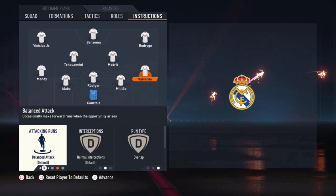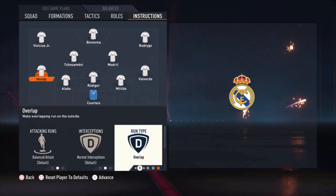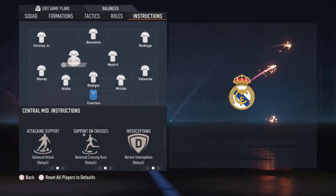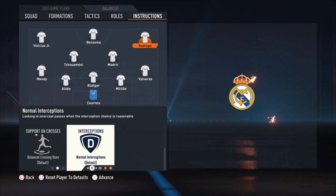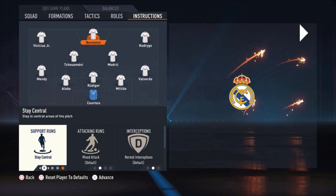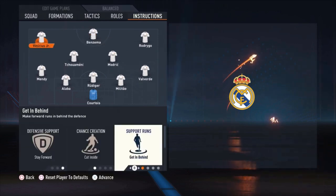For Valverde: overlap run type and balanced attack, so he can go forward when able. All center backs are default. Mendy is the same as Valverde — overlap, balanced attack. Modrić and Chouameni are default. Rodrygo: stay forward, cut inside, get in behind. Benzema: support runs on, stay central, and stay forward. Vinícius Jr.: stay forward, cut inside, get in behind — same as Rodrygo. All three attackers stay forward while other players come back with the drop back tactic.